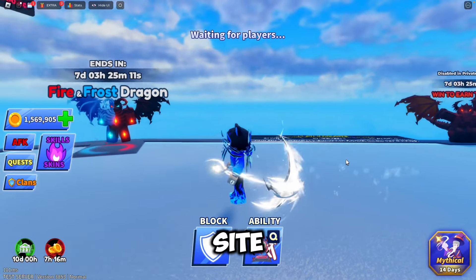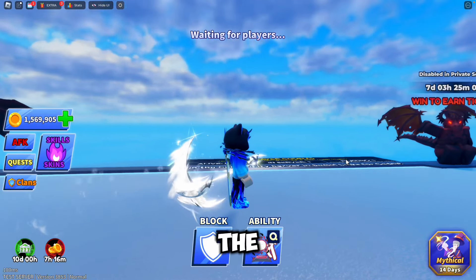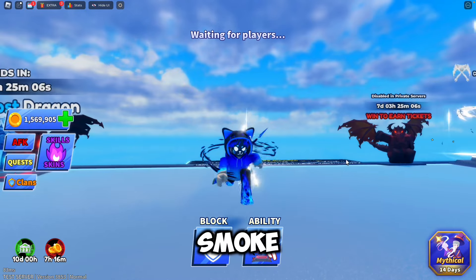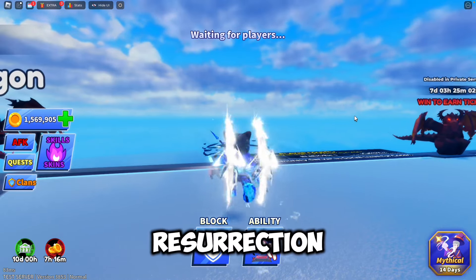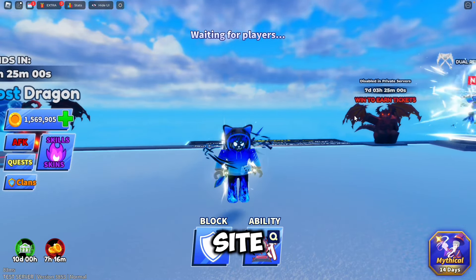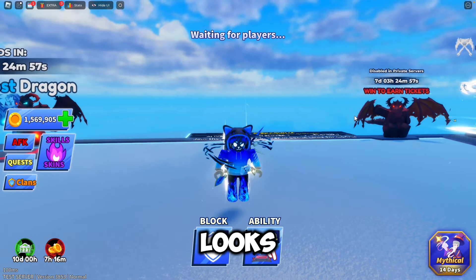Next, you have the Resurrection Scythe, which looks pretty cool. It's a nice, cool, slimming edge at the top, and most of it looks like smoke, but it's a little bit harder at the bottom. Next, we got the Dual Resurrection Scythe, which is two of the Resurrection Scythe. It's a little bit different smoke particle, and it looks pretty cool.